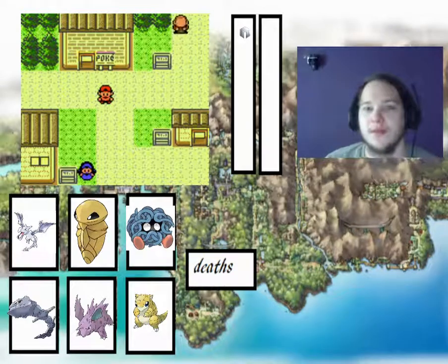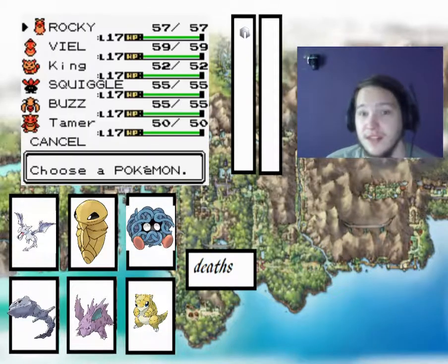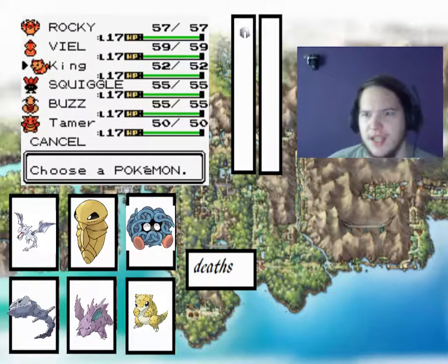Hi guys and welcome back to our Pokemon Crystal series. In the last episode we made it to Azalea Town through the Union Cave. We also got a Steelix and a Sanju. I have done some grinding before this episode to get a total of level 17, because the ace of the gym will be level 19.